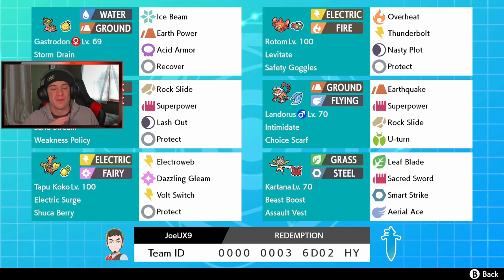First Pokemon: Storm Drain Gastrodon with a Sitrus Berry, Ice Beam, Earth Power, Acid Armor, and Recover. I love this Pokemon, especially because of its Storm Drain ability, but I would rather have Scald over Ice Beam — that's the only thing I'd probably change. Next to it we got Rotom-Heat, Electric-Fire type, with a normal moveset.